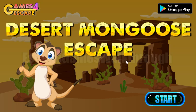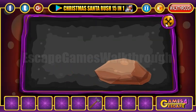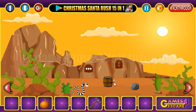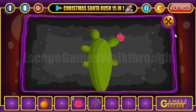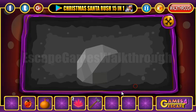We are playing Desert Mangoes Escape by Games Forest Cave, so let's begin. Here we can take a hammer and also here we can take a dog. Now let's fill this dog with water. Let's look here on this cactus to get two flowers. Here's the ladybug.